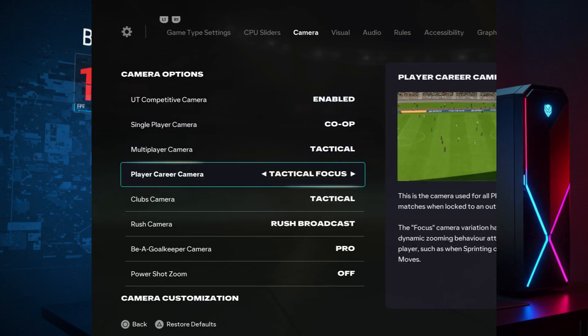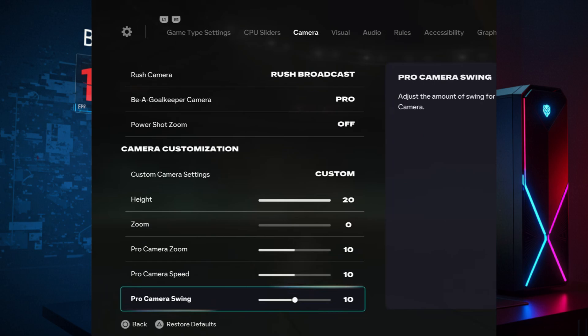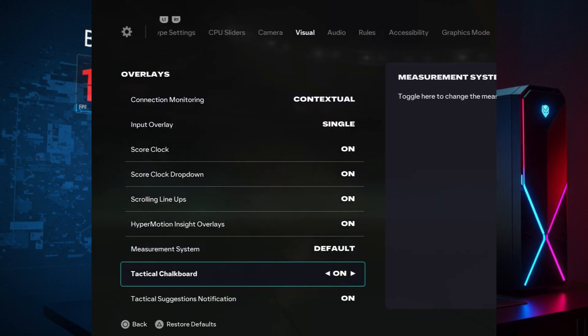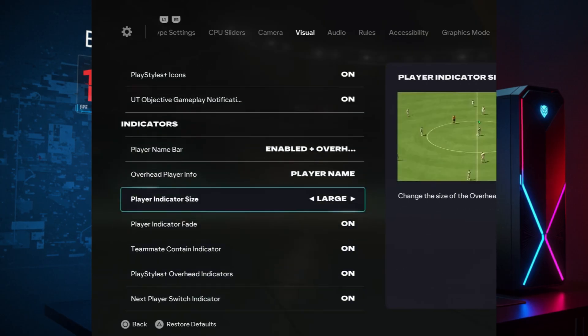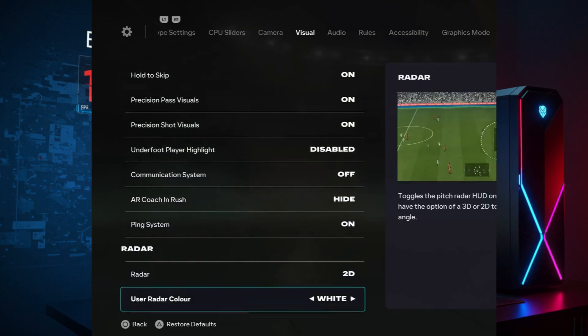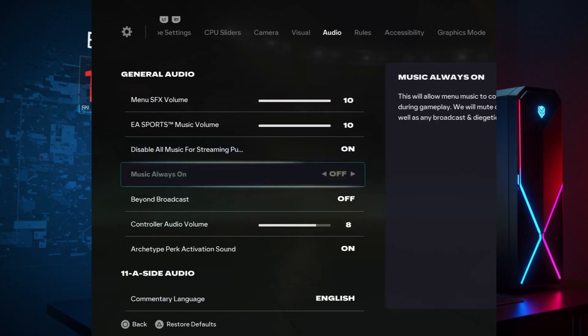These settings are designed for competitive play. They cut out hidden background load and make the game more consistent, especially during online matches where every frame can decide a win or a loss. Simply copy the settings as shown on screen, apply them, and once you're done, we'll move straight into the desktop tweaks and optimization pack for even more performance.